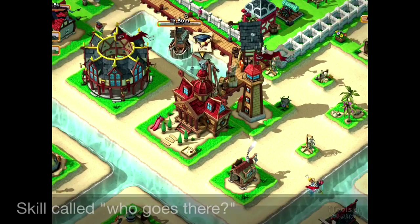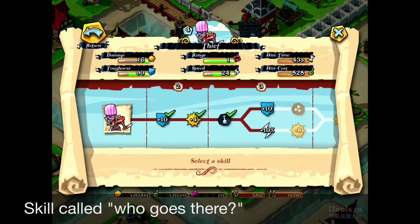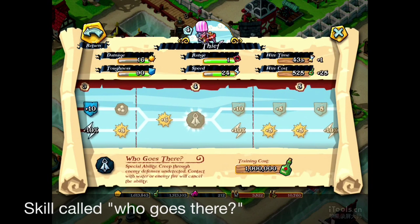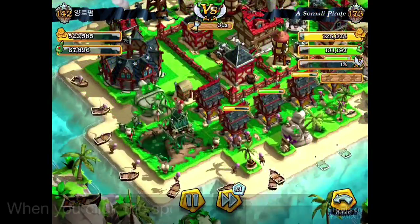Let's check it out ourselves on the skill tree of the Thief. Press the skill button and here's the skill tree — you can see this skill is on level 4. Who Goes There's special ability: creep through the enemy's defense undetected. Contact with water or enemy fire will cancel the ability.